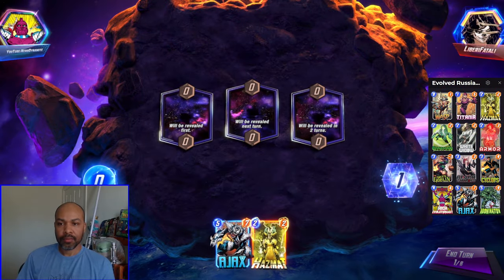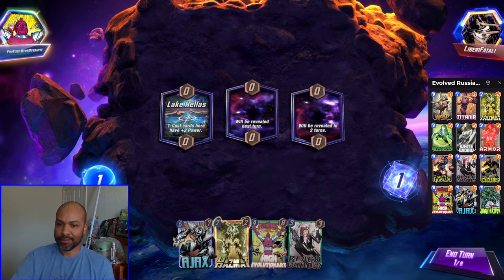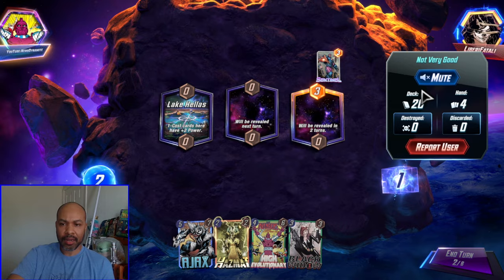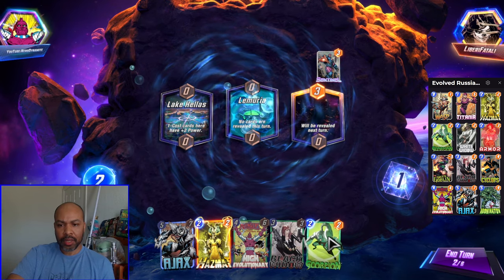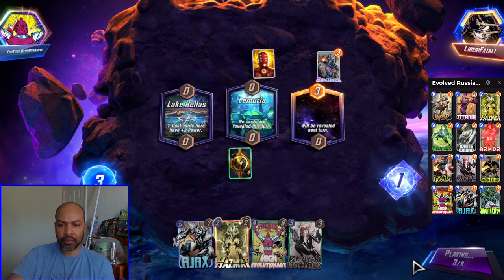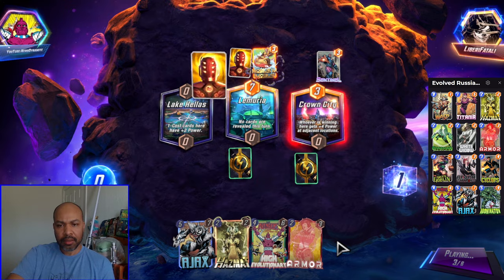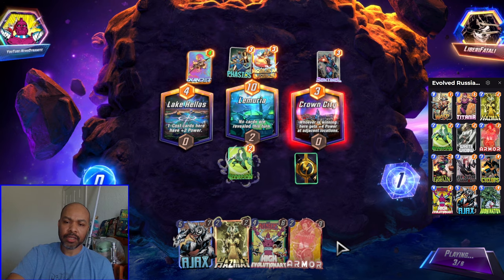Let's get into some games. First up we have Libri Batali — yes, I butchered that name. Our hand is Black Widow, Hazmat, and Ajax. This is an Arishem deck — they have 20 cards during turn 1. We can Scorpion into Lemuria. Next turn will be Black Widow. Mobius cuts off our Abomination if we draw into him — so there's the Abomination cut off, unfortunately, due to the Mobius.